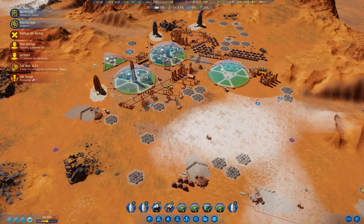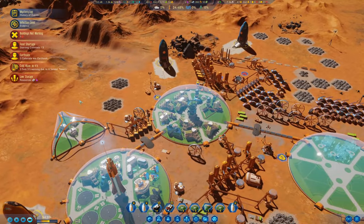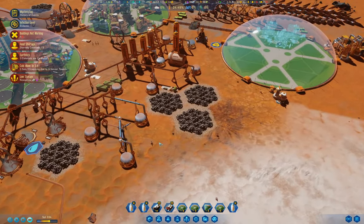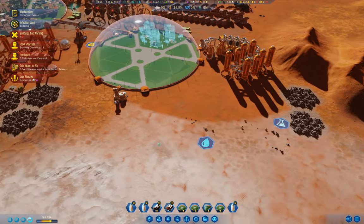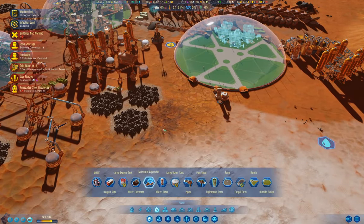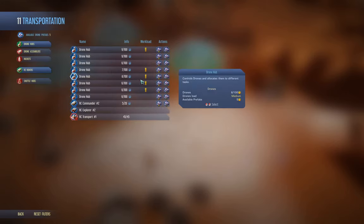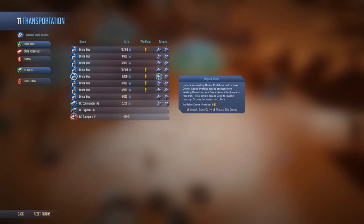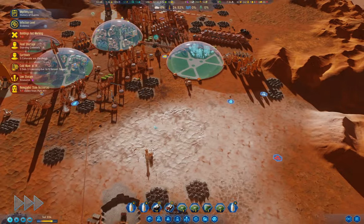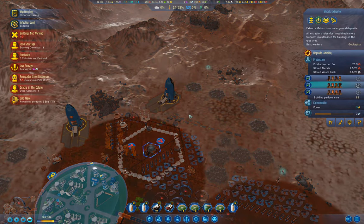We're going to be a little bit short on polymers for a bit. I want to go in here and look at transportation — we have some prefabs available. We'll up the drone count at some of the hubs because we're making drones. These guys will amplify those. We've got the cold wave coming in and we need more power.